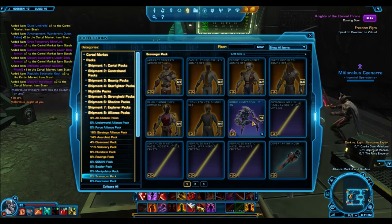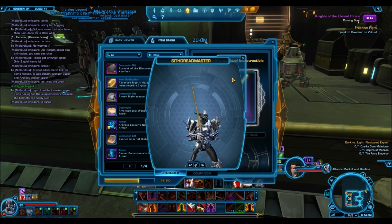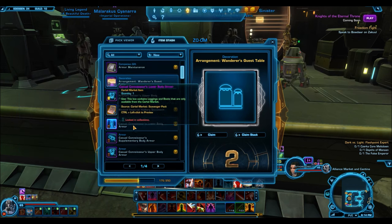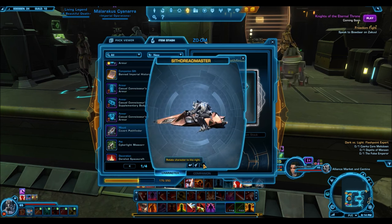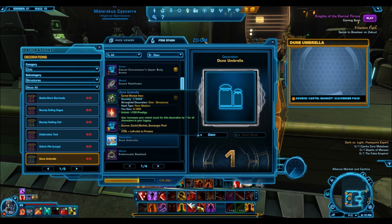I'm going to cut to my item stash and show you guys some of the items I got, because the pack opening itself was way too short of a video and those 26 packs went by so quickly. The decorations are actually really nice. Here we have the wanderer's guest table — a pretty nice arrangement, I got two of those. A lot of these nice decorations are actually silver and bronze, which is cool since gold decorations can still be pretty rare. Here is a derelict spacecraft — that's a pretty nice one too.